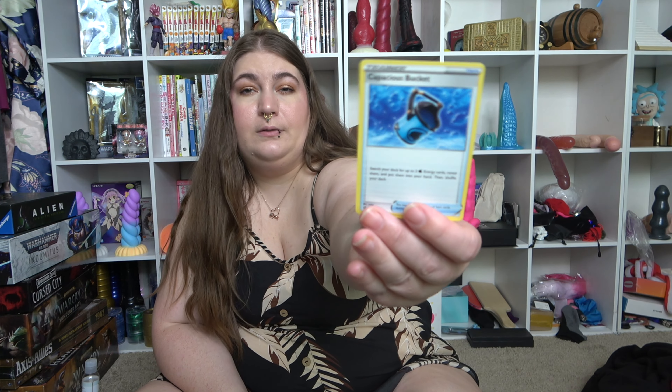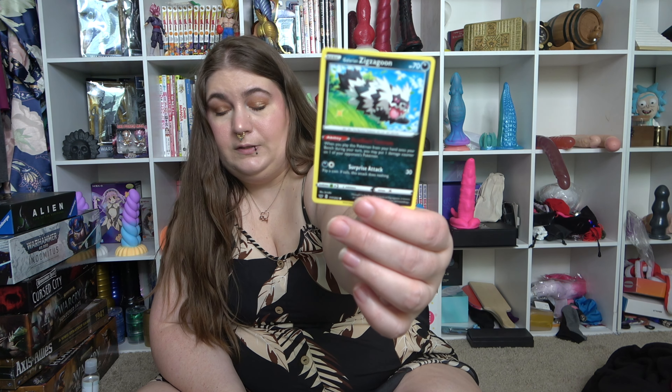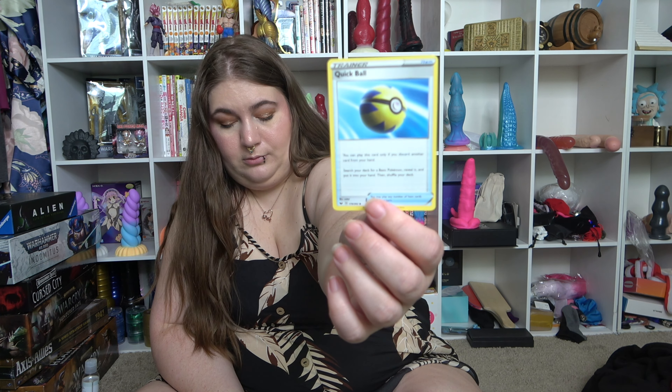Capacious Bucket, which is really handy. Galarian Zigzagoon. And you know when you have a deck of cards and it's fresh, you gotta shuffle it — like 30 times before it's actually shuffled. Inteleon. Energy. Quick Ball. Scoop Up Net. Bird Keeper. Energy. Great Ball — it's so pretty.